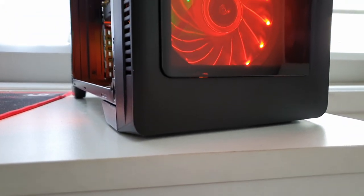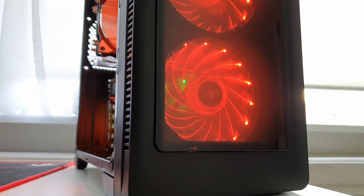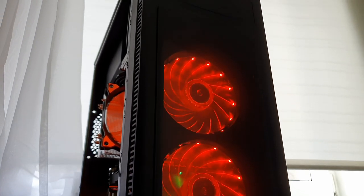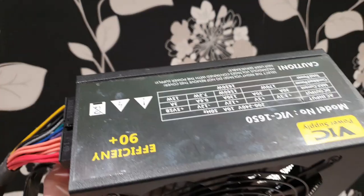In my previous video, I built a PC for eSport titles and it had one big problem: a low amount of cores and threads for new modern and heavy games. You can notice it especially in games like Shadow of the Tomb Raider. In this video, we will build a pretty similar PC but with many cores and threads.